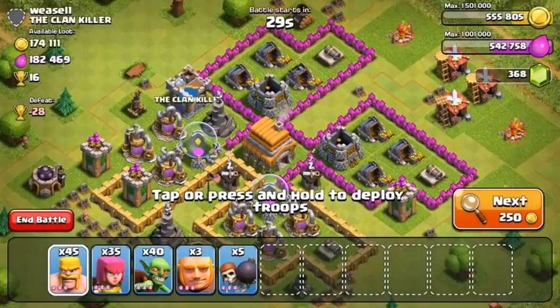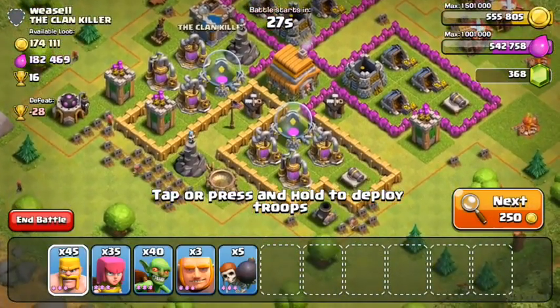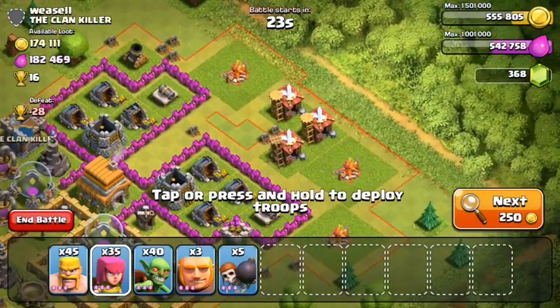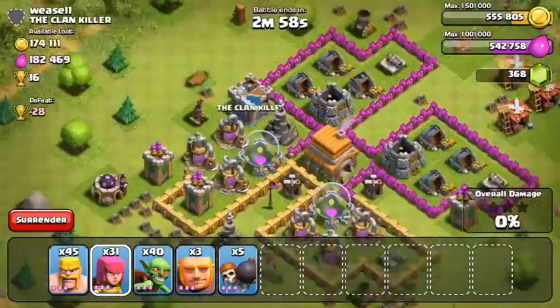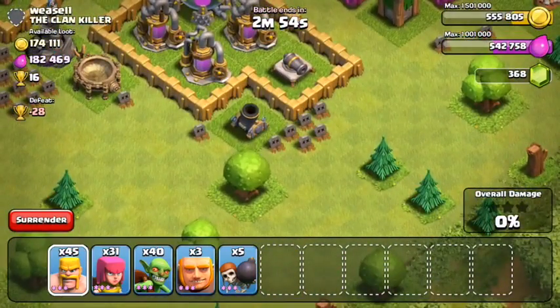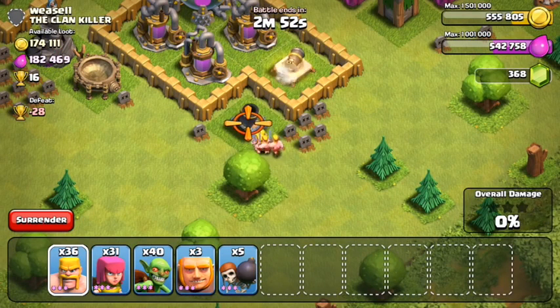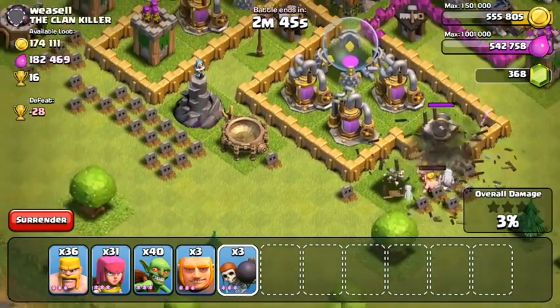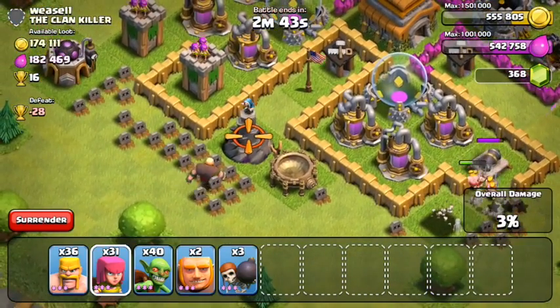Let's try not to forget to check for the town hall on raid number three. This one's a lot easier to spot because the town hall is in the center, and this guy has over 350,000 resources — most of it in the mines and pumps. We're going to go corner by corner and try to get all the resources. Even though the base looks easy, it's really important not to waste troops on one side since resources are spread across every corner.